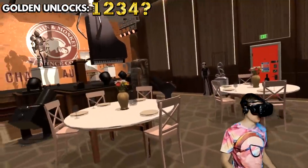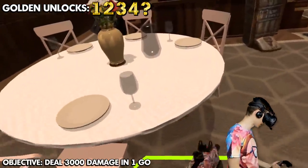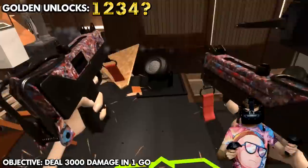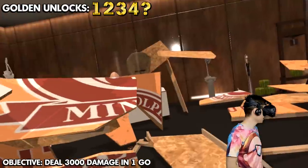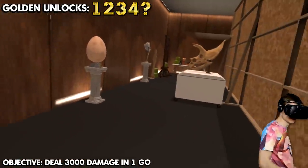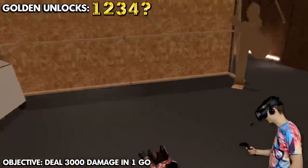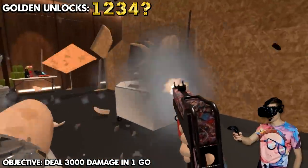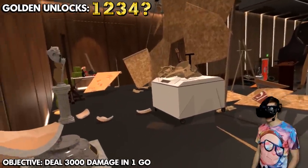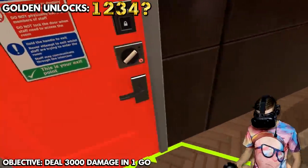Now let's try to unlock these in gold. Our first objective is to deal damage without letting go of the triggers. Three, two, one — go! Keep firing, shoot at the expensive stuff. That was a big fail. Attempt number two — three, two, one — fire, fire, fire! That is better. How do you deal 3,000 damage in one trigger pull? That's insane.